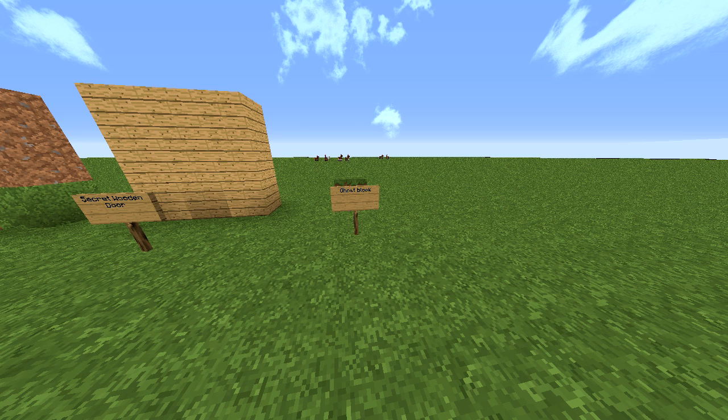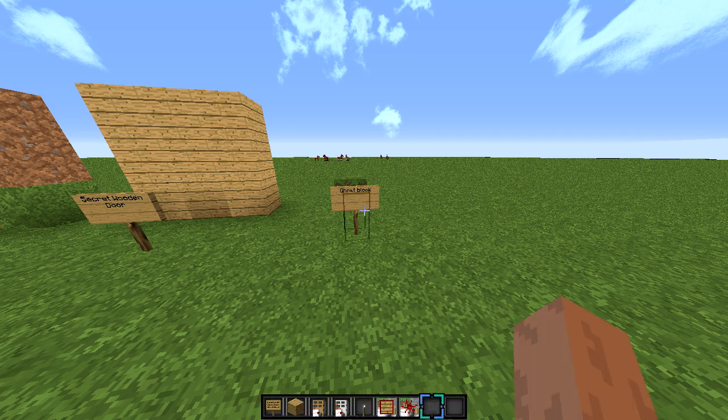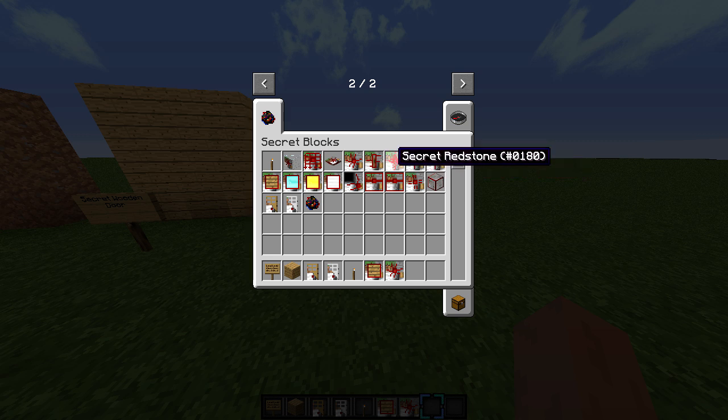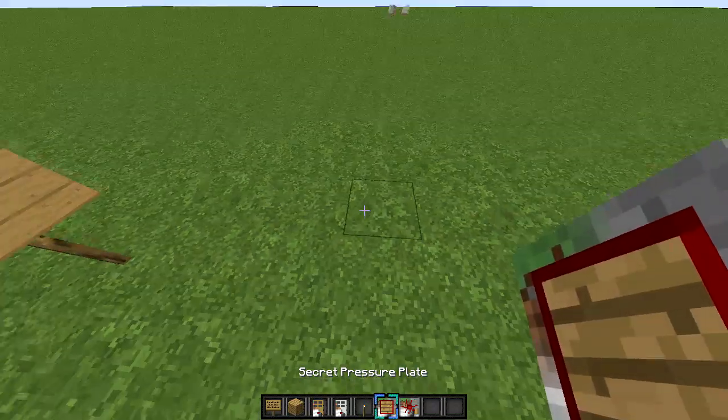There will be a link in the description if you want to download it and try it out for yourself. So basically, as you can see right in front of me, this sign says ghost block. Basically what this mod does — as you can tell from the title — it adds hidden doors. It's like a camouflage door, and you can do so much with this. There's a torch lever, one-way glass, secret gates, secret trap doors, ghost block, secret lever, all sorts of stuff.